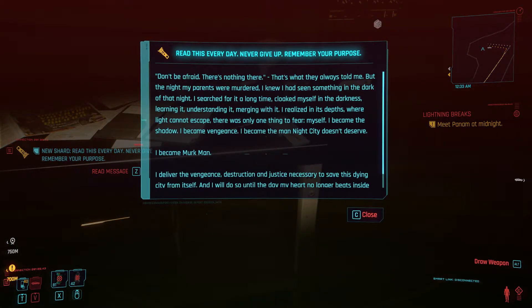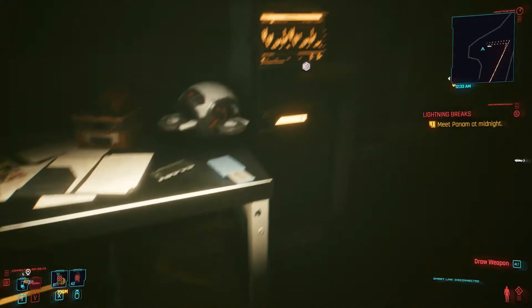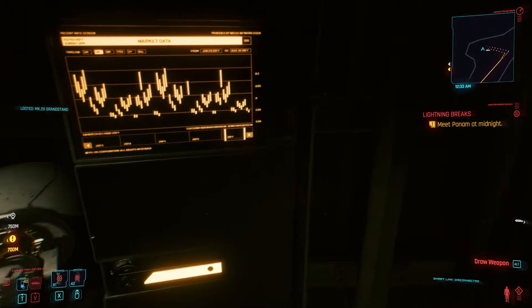We're going to open up the message, and it reads as follows: 'Don't be afraid. There's nothing there. That's what they always told me. But the night my parents were murdered, I knew I had seen something in the dark of that night. I searched for it a long time. Cloaked myself in the darkness. Learning it. Understanding it. Merging with it. I realized in the depths where the light cannot escape, there was only one thing to fear. Myself. I became the shadow. I became vengeance. I became the man Night City doesn't deserve. I became Merc Man.' That, of course, is a clear but fun reference to Batman, particularly the Dark Knight — it refers to becoming the man that Night City doesn't deserve but needs.